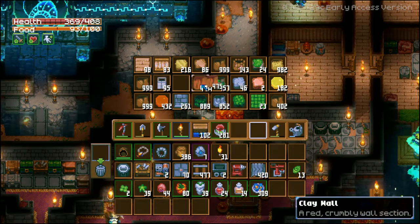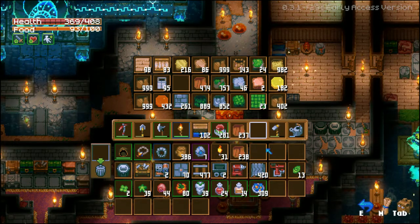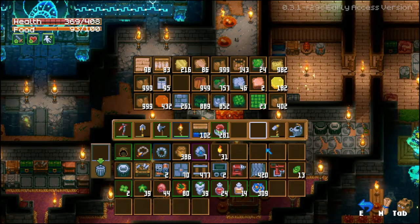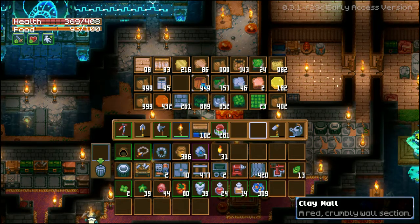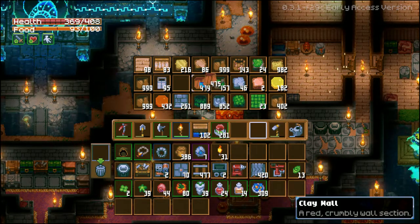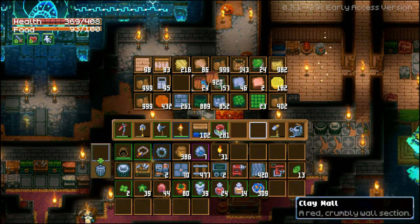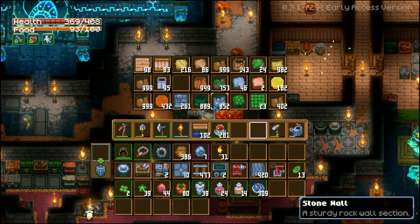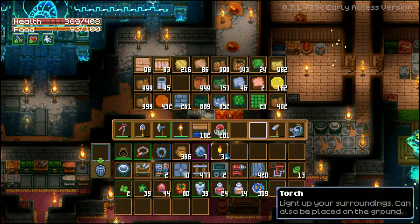For example with clay — you can split it up, press Q, and it will go in. You can split the stack by pressing Shift and right-click. If you press right-click again it will split the stack again, and again and again.